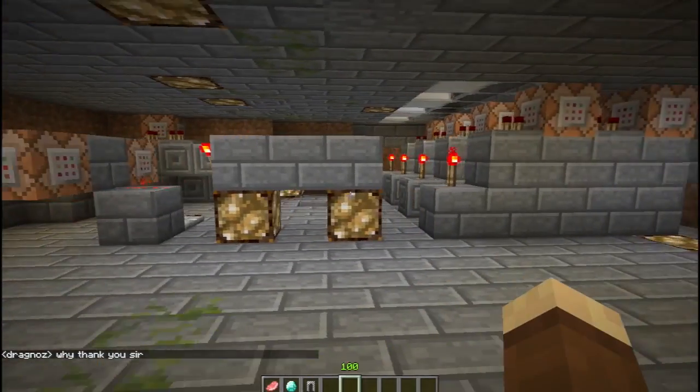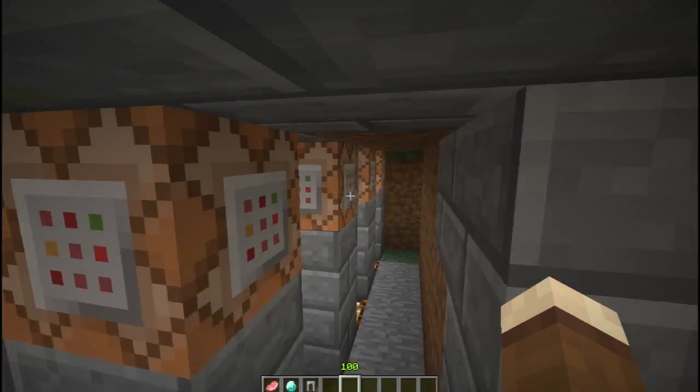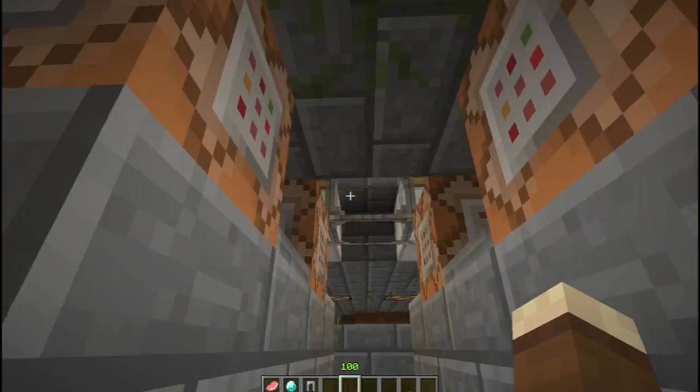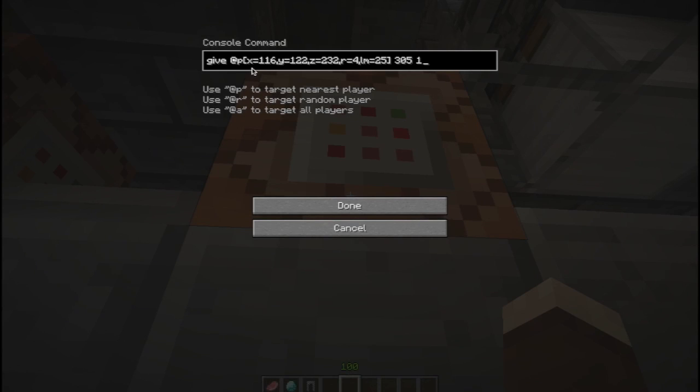It's really very easy. This is how big and how simple it is to make. We have pistons — when you press the button, the piston comes down and activates the first command block. The first command block checks if the player is within four blocks of the center of the shop and has a minimum level of 25. If so, it gives them item 305 — the chainmail boots — one of them.